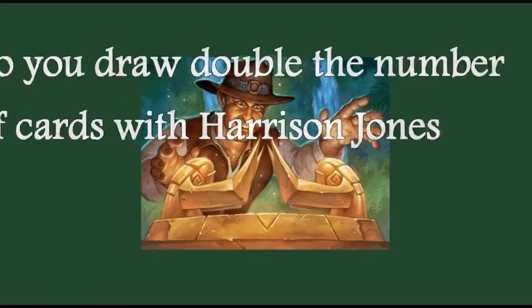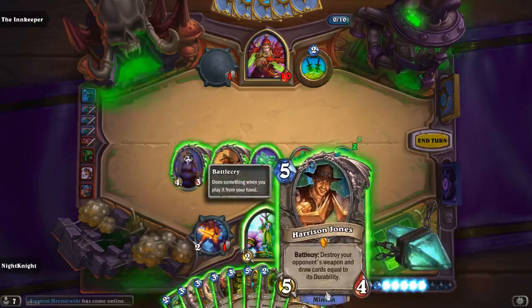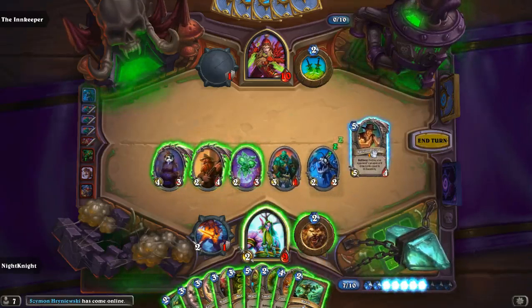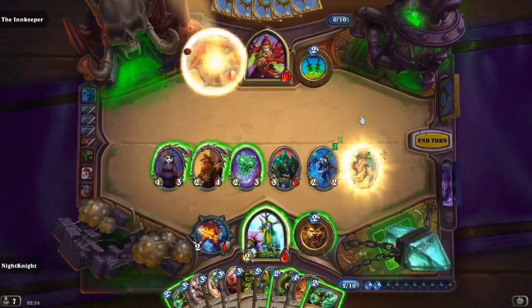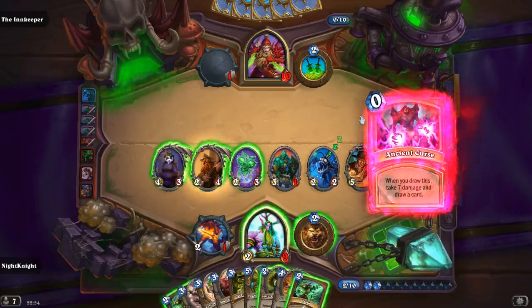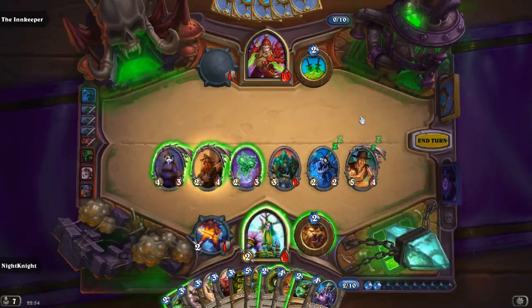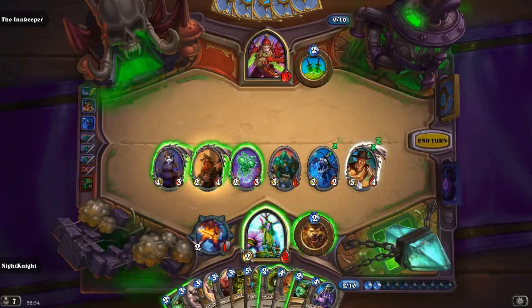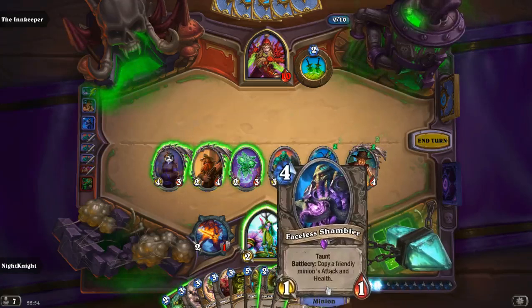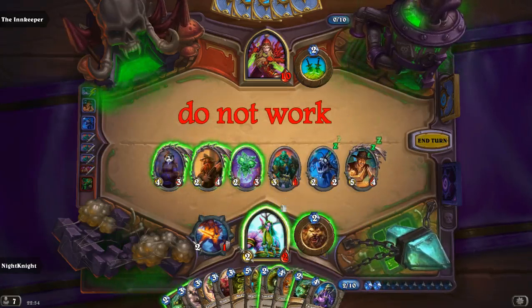Does Harrison Jones draw you two cards — meaning double the number of the durability? It does not work. The second card was from the Ancient Curse, not from Harrison Jones.